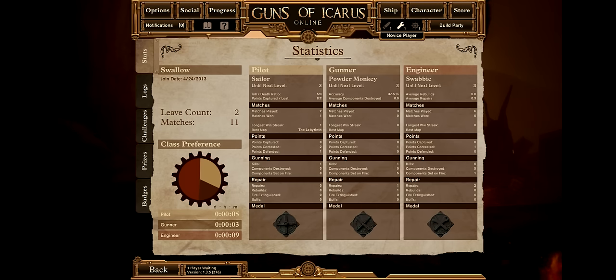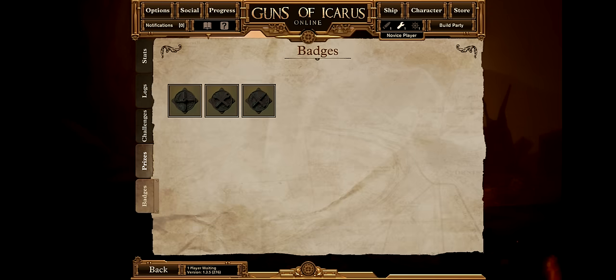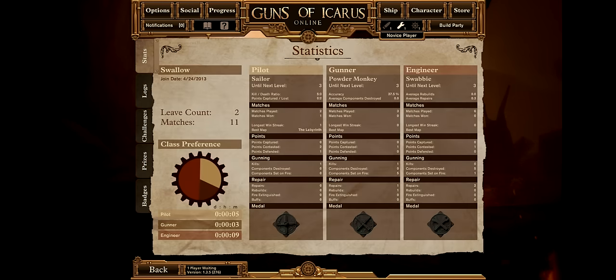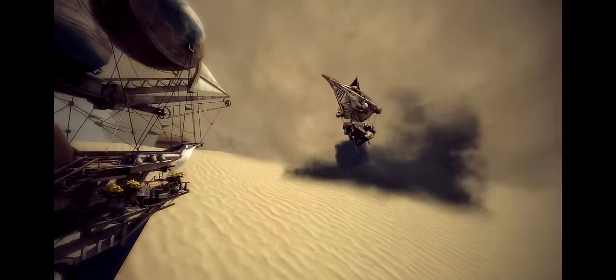While we're on the topic, the player logbook has been condensed. You'll find the majority of the old summary page of the progression tab in the log tab, which means that if you're anything like me, you'll only have to weep over the utter horror of one page of your personal statistics. Christ, how did my accuracy get that low? I'm not that bad.